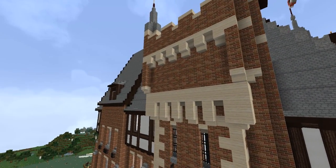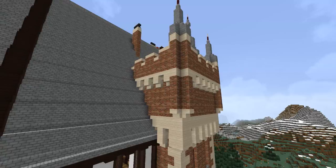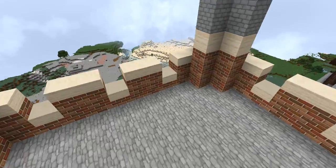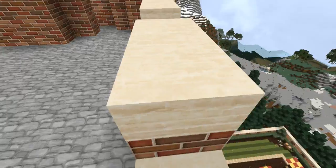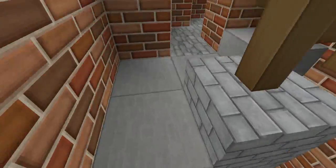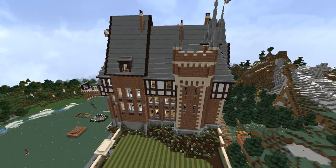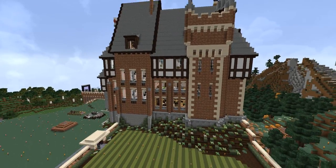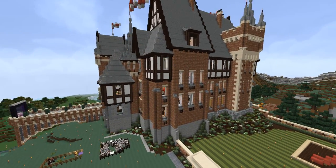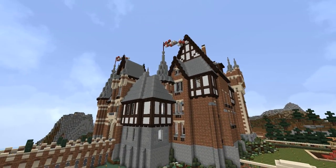This was the first big build I ever saw that used that combination and it was just breathtaking. You can see the detail of how this is built. Just up here is a little walkway with an entrance — actually a spiral staircase. I know people hate spiral staircases, but there are a few of them in here because there are five floors to this castle, every inch of it is furnished, and spiral staircases are the most efficient use of space.